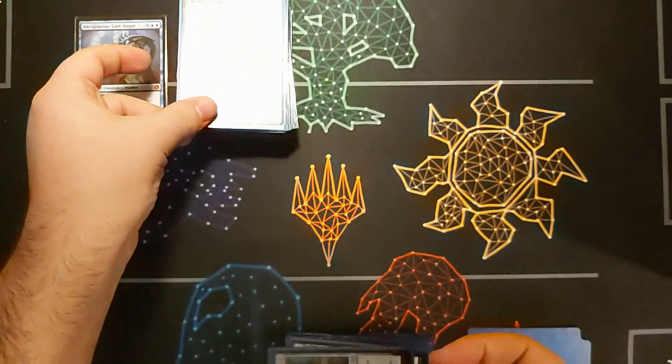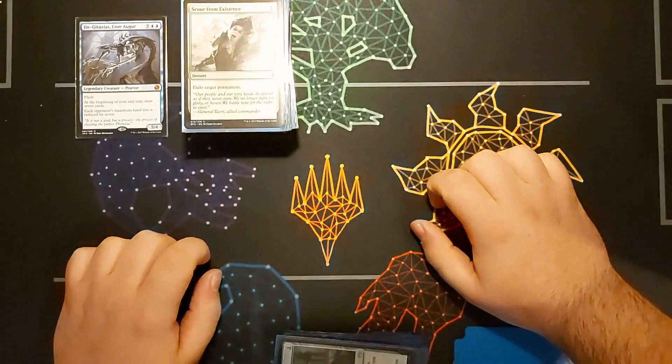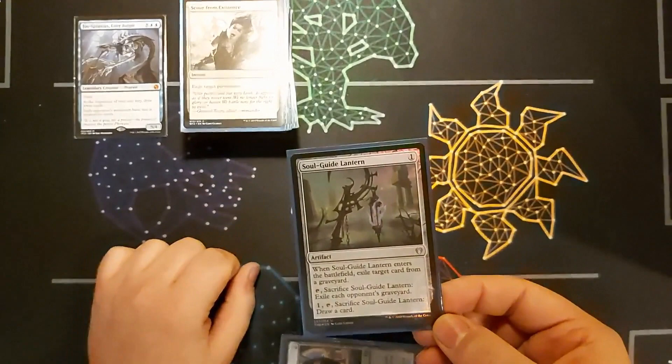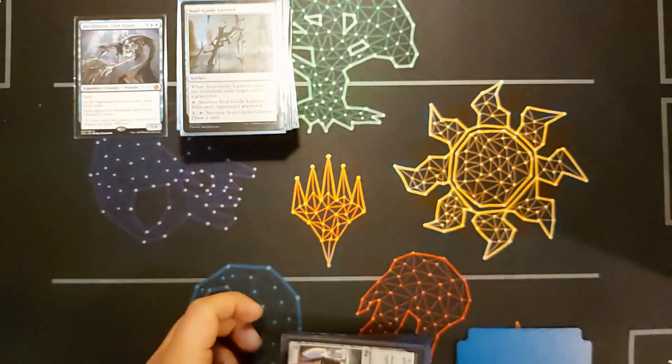That's especially useful if an opponent is adding things back from my graveyard or removing some of my win cons. I then have a graveyard removal card — I can sacrifice it to exile every opponent's graveyard. It's really good especially against graveyard decks, or if they have something in the graveyard that may affect me later.